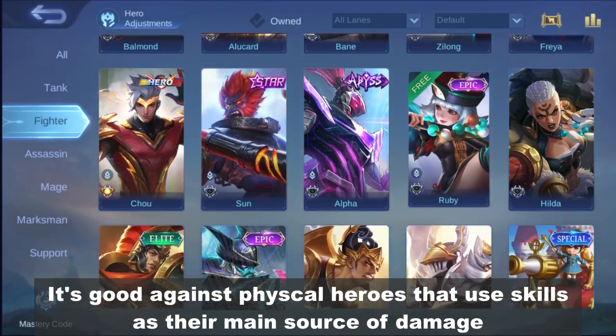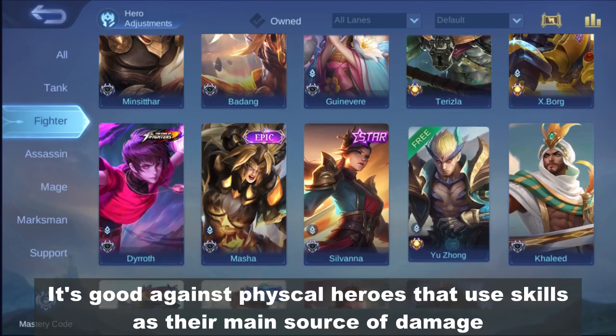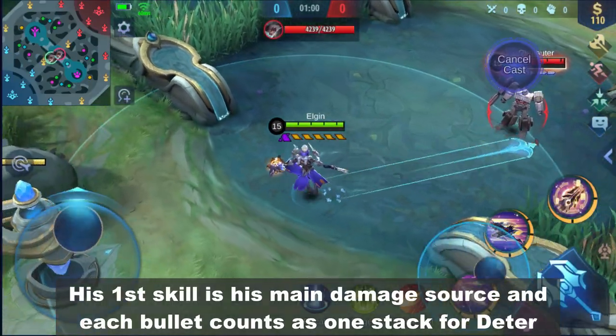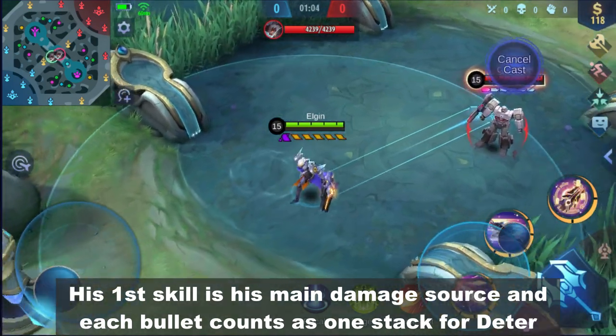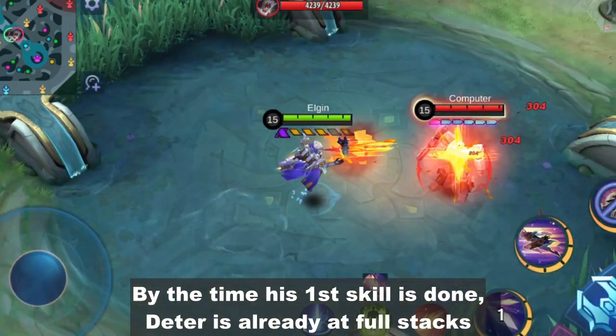When to use this? It's good against physical heroes that use skills as their main source of damage. An example is Granger — his first skill is his main damage source and each bullet counts as 1 stack for Deter. By the time his first skill is done, Deter is already at full stacks.